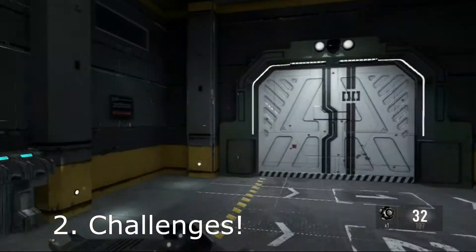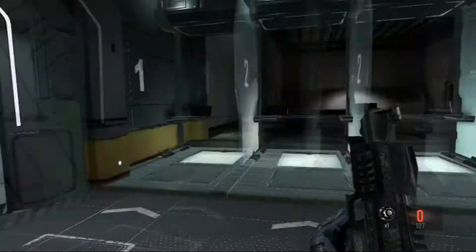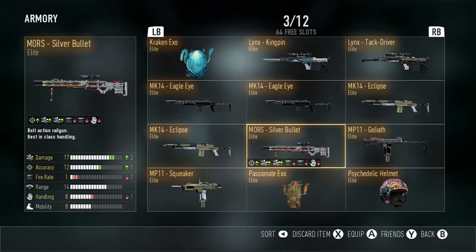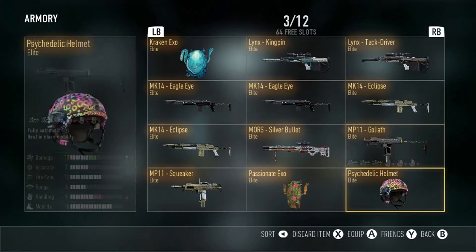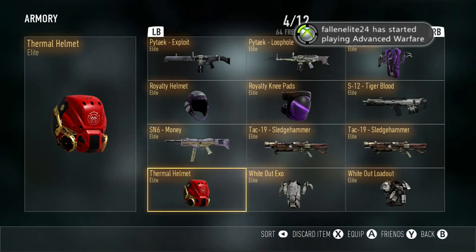Unlock camos, unlock different exos, unlock everything on your kit - your character, your guns, everything - during that prestige, because you will end up getting supply drops at an extremely faster rate.